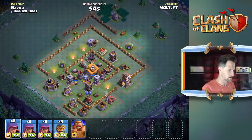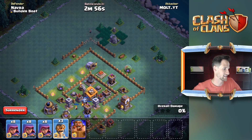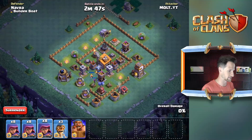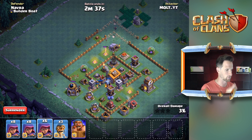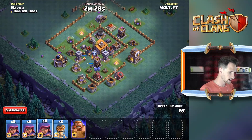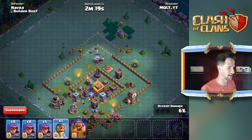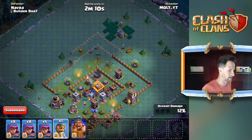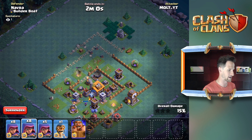I wouldn't mind attacking from the top. Let's go ahead and drop off a bomber right here. Is that mortar going to target it? No, okay cool. If this bomber just works his way around we'll have a little bit of time to be patient. I'm going to start taking out some stuff at the bottom. Now we're pretty much in at the top of the base - the mortar is distracted, the bomber is helping us out there. Let's go ahead and drop off another archer right here.